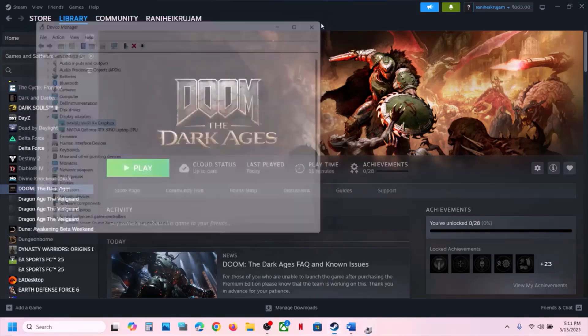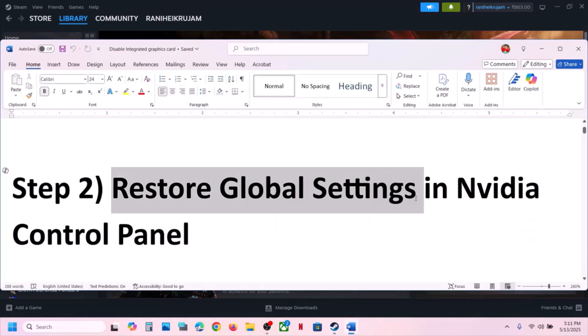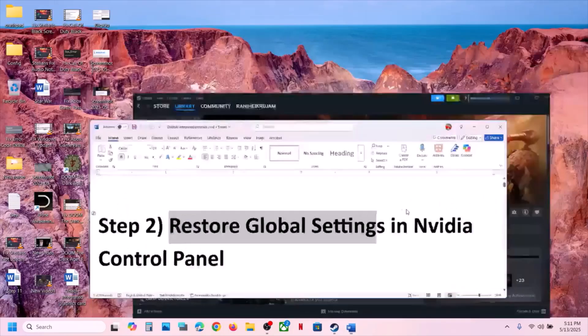Once you disable it, launch the game and check. This has worked for many players so it might work for you. The next step is to restore global settings in the NVIDIA Control Panel. For this, go to the desktop and make a right-click on the desktop.